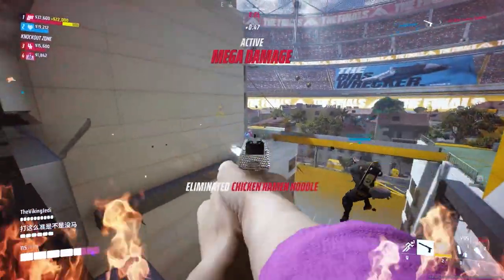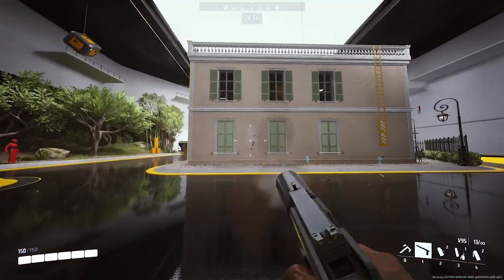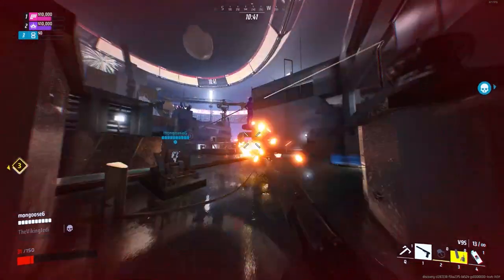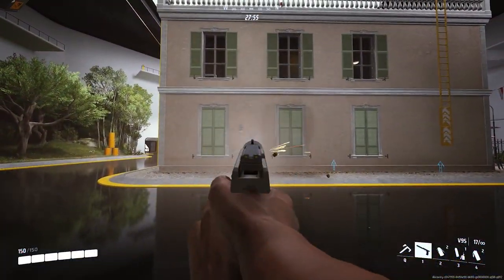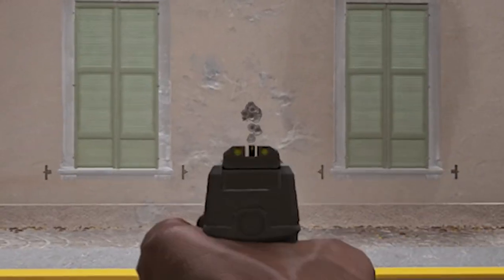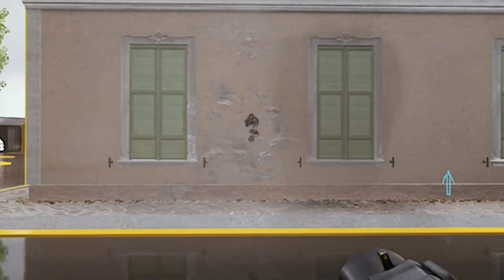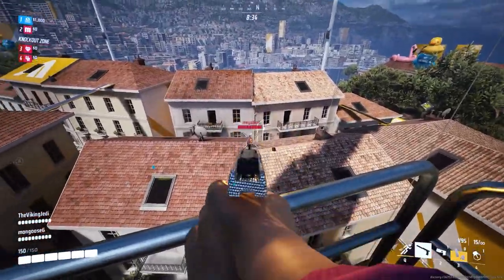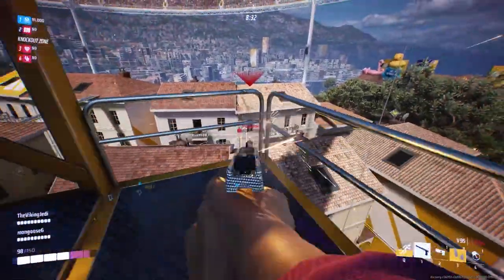Now let's talk about handling this monster of a weapon. The V9S has a random hipfire recoil pattern, so make sure you are near your enemies before taking random shots. As for the ADS recoil, it's virtually non-existent — it starts with a slight drift upwards, then creates a fairly tight grouping without any further vertical recoil. To master this, you'll want to practice pulling down slightly while firing, then just keeping your cursor on the enemy's head.